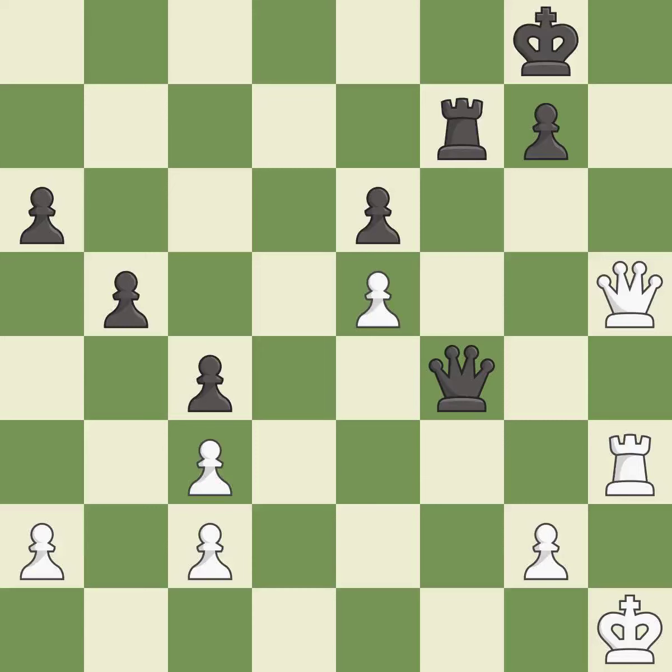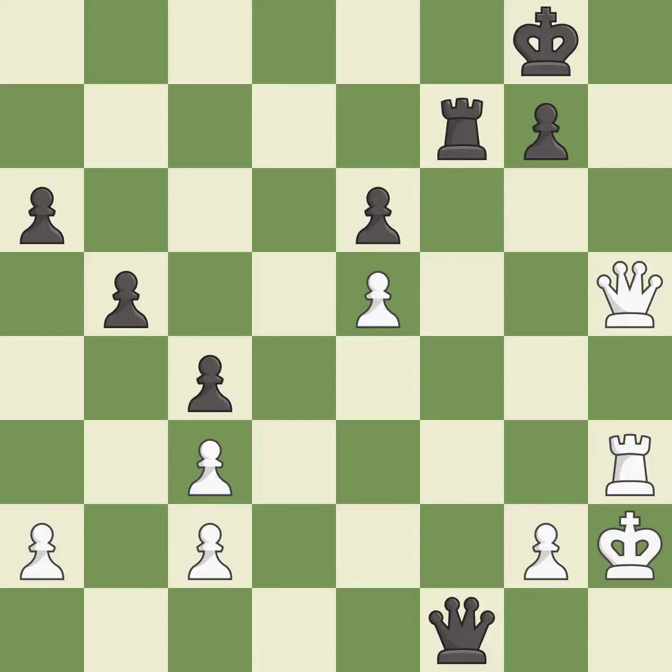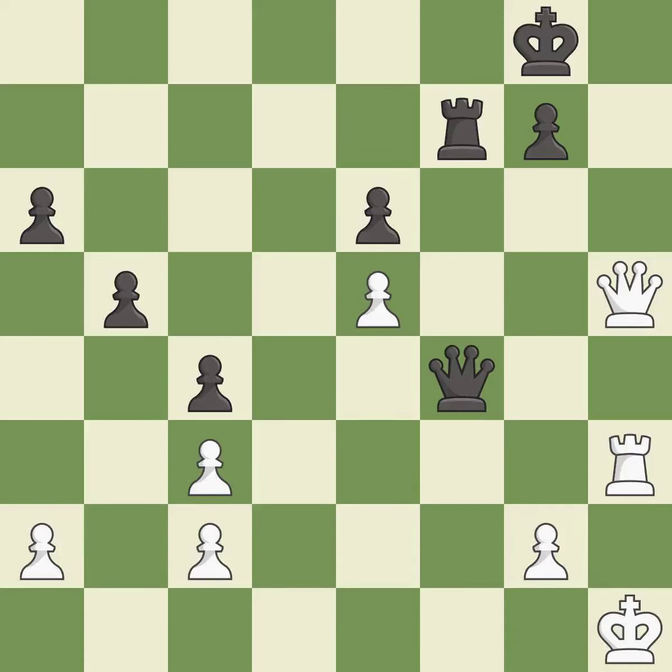This steps away from the checking queen — it is best. Very precise — it is best. This evades the check from the queen — it is forced. This evades the check from the queen — it is best. This threatens to win a pawn — it is best.